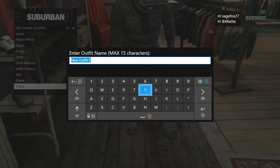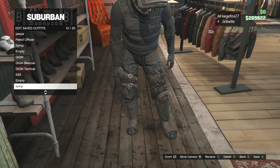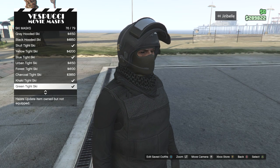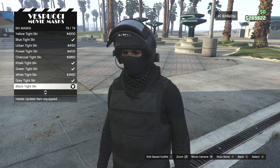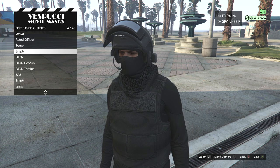From here, save the outfit as a temporary save. Next, hop on over to the mask store located alongside the beach. Go to the ski masks tab and purchase and equip the black tight ski mask. Once again, save the outfit.